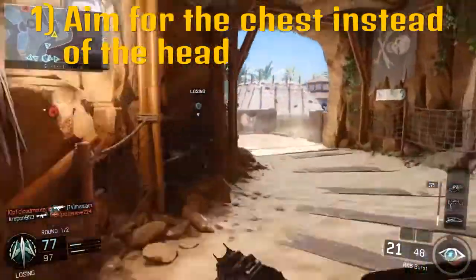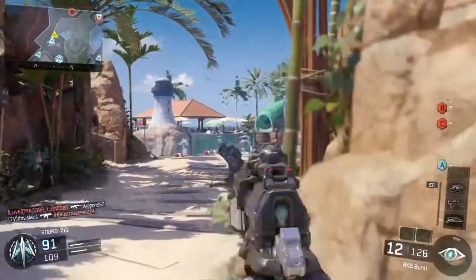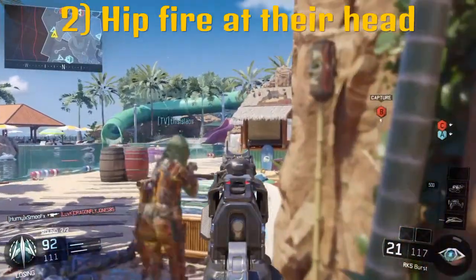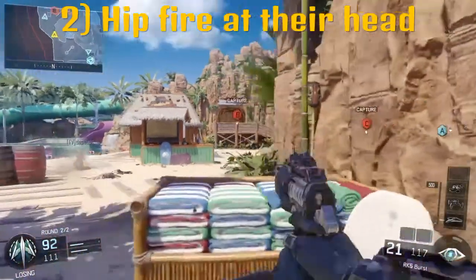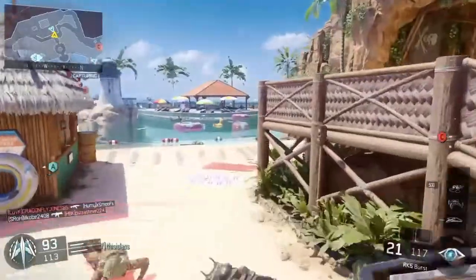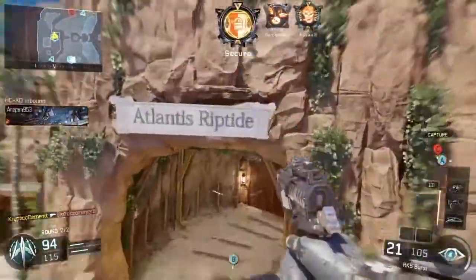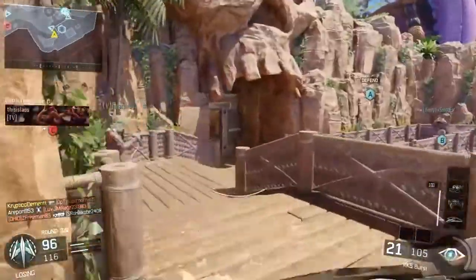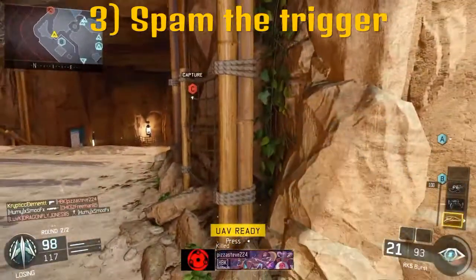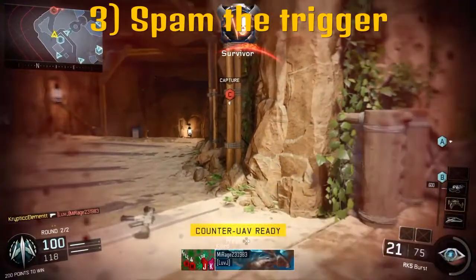The next tip I have is great, but it's very situational because it involves being very close to the opponent — CQC and whatnot. That's to hipfire at the opponent's head just to get some of the bullets on their head. The next tip is: since you'll have extended mags on, you've got to spam the trigger and shoot bullets at opponents when going for those headshots — basically shooting really fast when you're aiming at their head, so you'll have extra opportunities for acquiring a headshot.